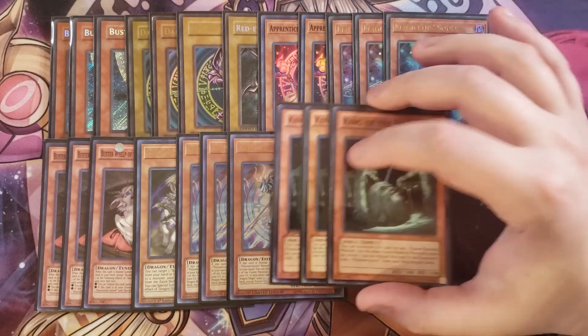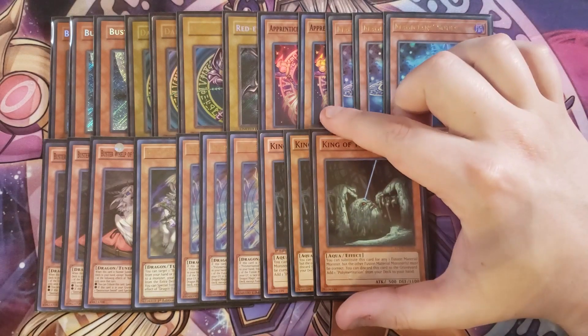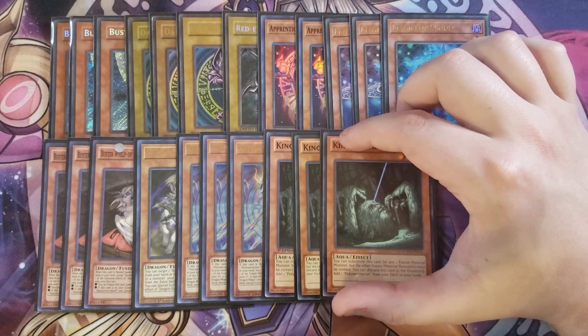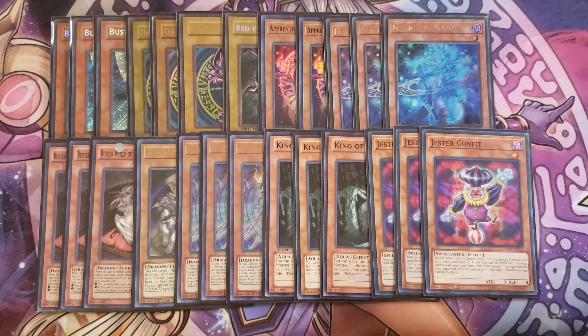We then play three copies of King of the Swamp. King of the Swamp is really good because if you don't have one of the materials you need, you can use it as a substitute material for Dark Magician, Red-Eyes, or Buster Blader to fusion summon into Dragoons or Dark Paladin. We also play three copies of Jester Confi, which gives you an additional special summon to go into Anaconda so you can access Dragoons or Dark Paladin. That's it for the monsters — let's get into the spells.